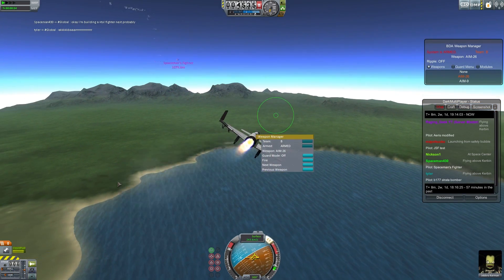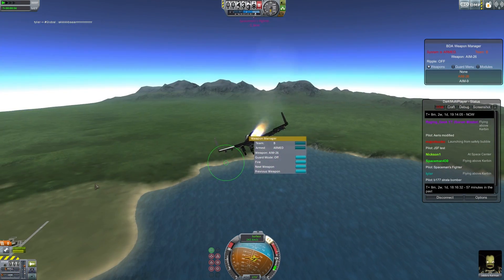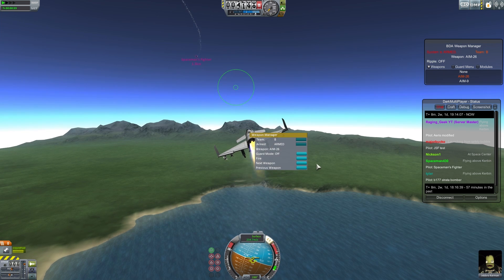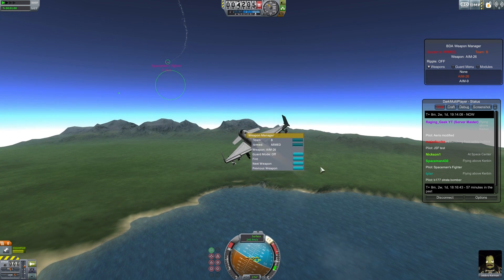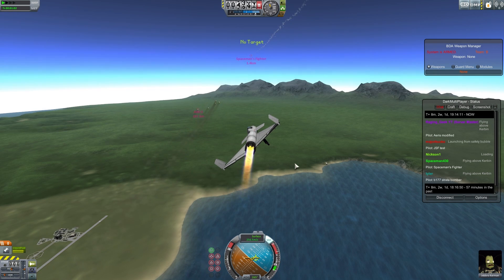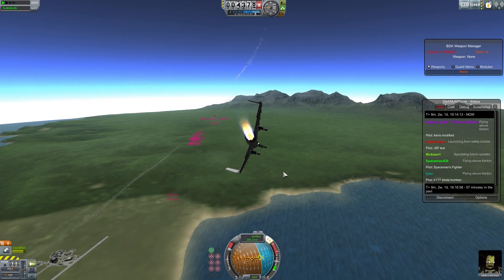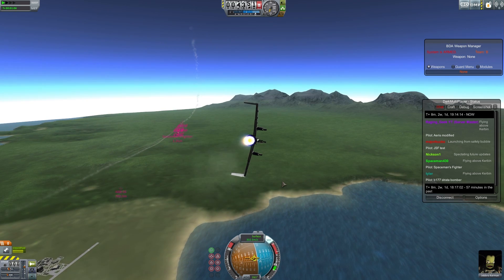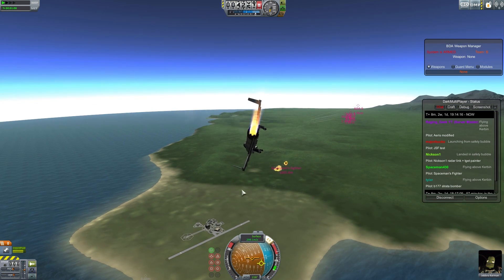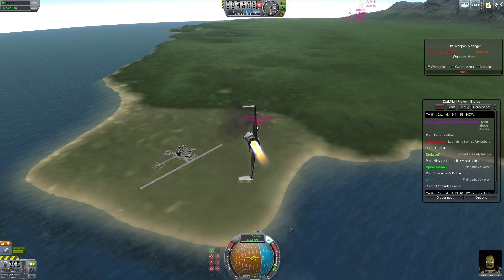There's debris all over the runway. I don't know whose debris it is — the B177 Stratobomber shouldn't be all over the runway, it should be falling into the ocean. I'm getting like one FPS right now. Alright, Spaceman's Fighter — I'm targeted to you. Can we nuke KSE? I literally don't know how. It's supposed to do it automatically every 10 minutes but I don't know how to trigger it from the debug screen.